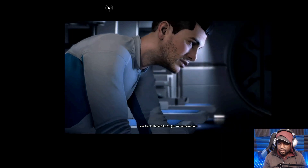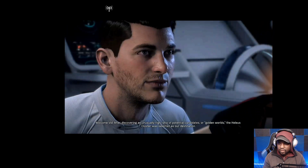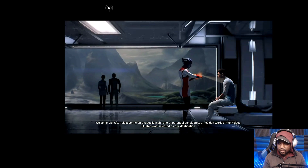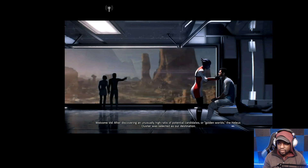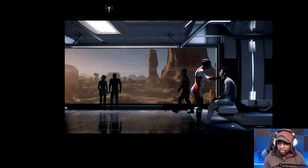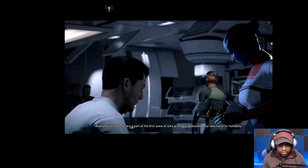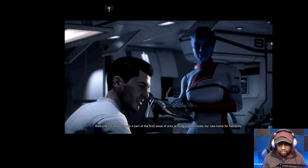Stop, Rider — let's get you checked out. After discovering an unusually high ratio of potential candidates, or golden worlds, the Helios cluster was selected as our destination. Now you are a part of the first wave of arcs arriving in Andromeda — our new home for humanity.